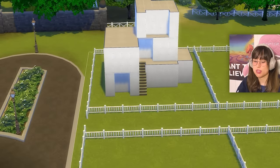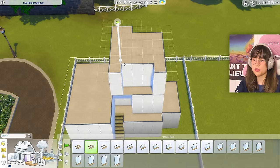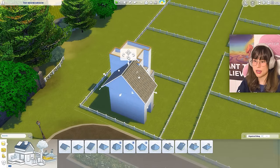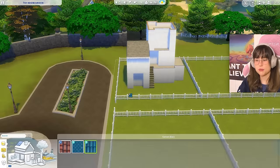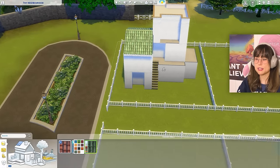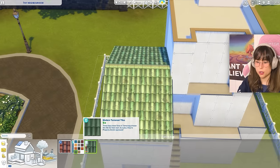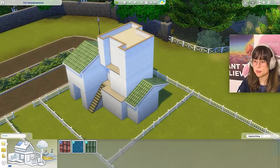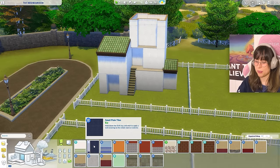Now dealing with the roof. Adding a little half wall — that's cute. Other roof sections go lower with funky tiles. What about green? I like that green — going for it! The second roof section gets the same treatment.